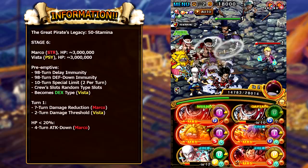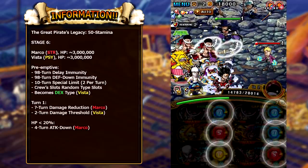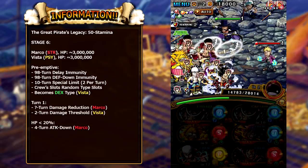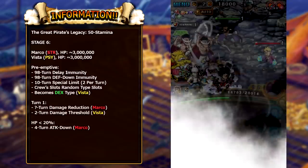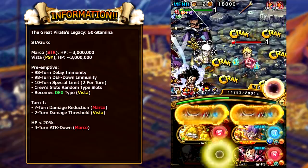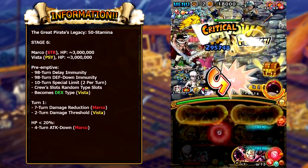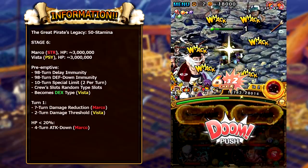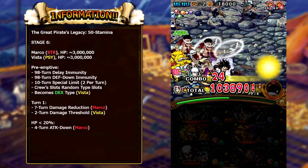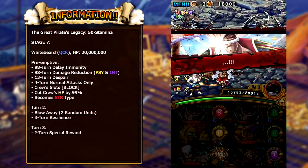On stage six — the second last stage — we have Marco and Vista. Both of them have about 3 million HP. The preemptive attack means you cannot reduce their defense and you cannot delay them. They apply a 10 turn special limit so you can only use two specials per turn, all your type slots will be randomized, and Vista actually becomes a DEX unit — something very important to note. If you do not KO these guys after the first turn of attacks, Marco applies damage reduction and Vista applies damage threshold.